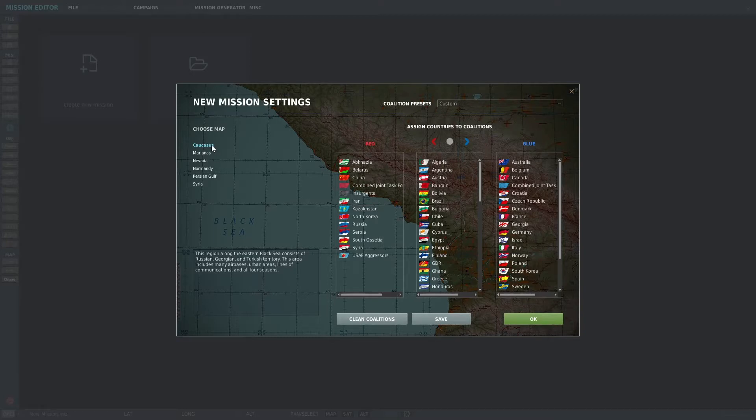I'll just briefly go over the scenario that we're going to be developing. Our assumption is that Red Forces have attacked a village in the Caucasus called Samtridia with helicopters using chemical weapons. This has evoked a UN response and several resolutions, including a no-fly zone resolution over the country, as well as UN monitoring and inspection teams moving into the area.